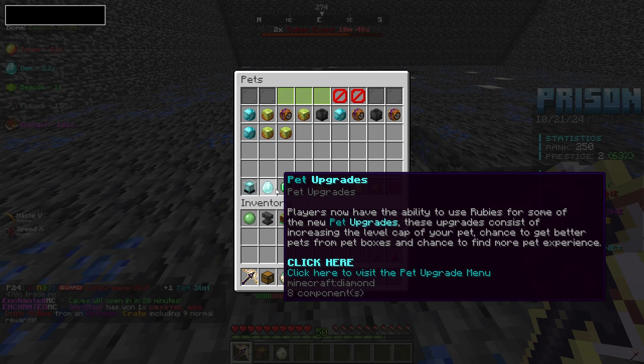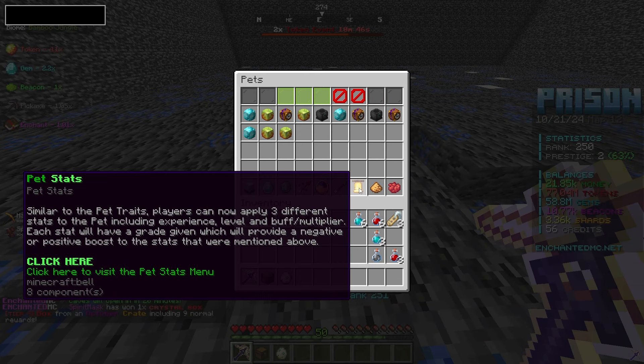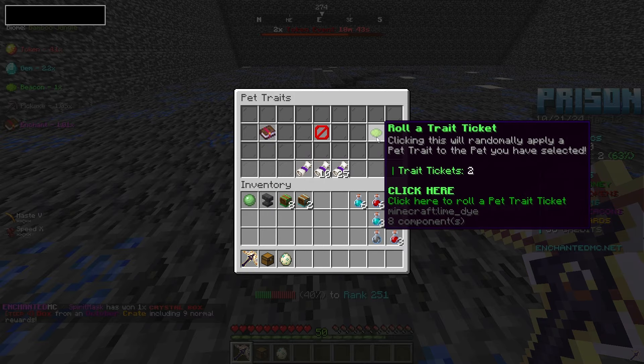Throw those all onto there. And actually we could also probably do some pet stat rolls or pet traits. Do we have any rolls left? Yes we do.